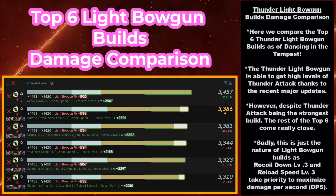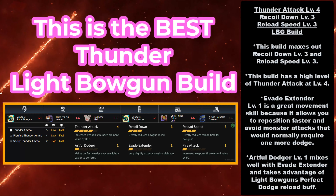Next, we're going to move on to ranged weapons, starting off with the Light Bowgun. This is the Thunder Light Bowgun build's damage comparison. Here we compare the top 6 Thunder Light Bowgun builds as of Dancing in the Tempest. The Thunder Light Bowgun is able to get high levels of Thunder Attack thanks to the recent major updates. Despite Thunder Attack being the strongest build, the rest of the top 6 come really close. This is the nature of Light Bowgun builds, as Recoil Down Level 3 and Reload Speed Level 3 take priority to maximize damage per second. However, with the top build you're still able to get Recoil Down Level 3, Reload Speed Level 3, and Elemental Attack Level 4 — one of the builds where you can achieve the highest Elemental Attack along with those vital LBG skills.